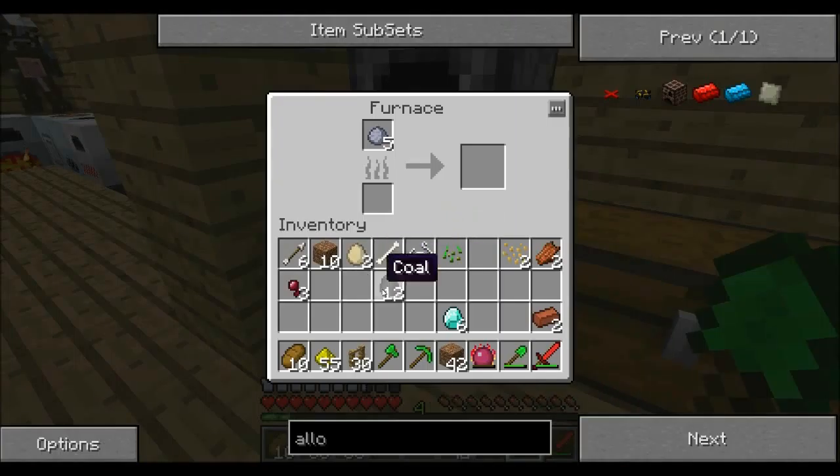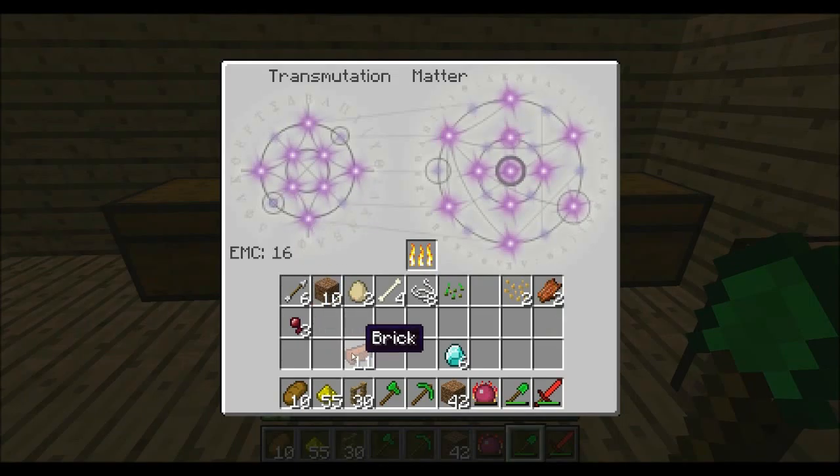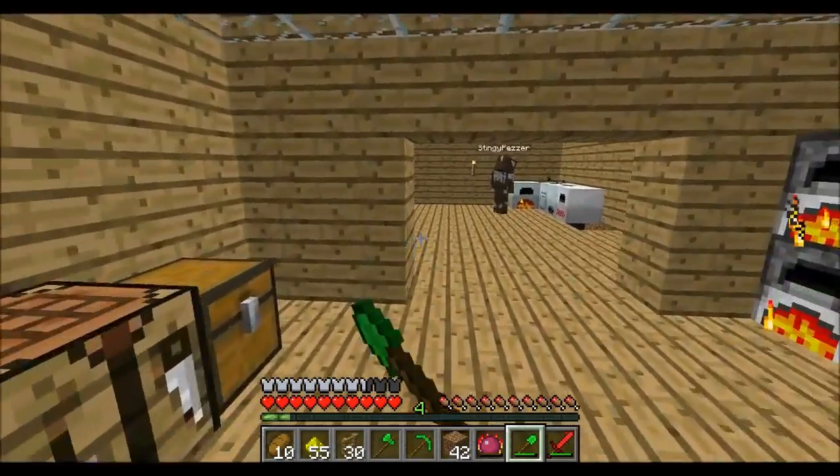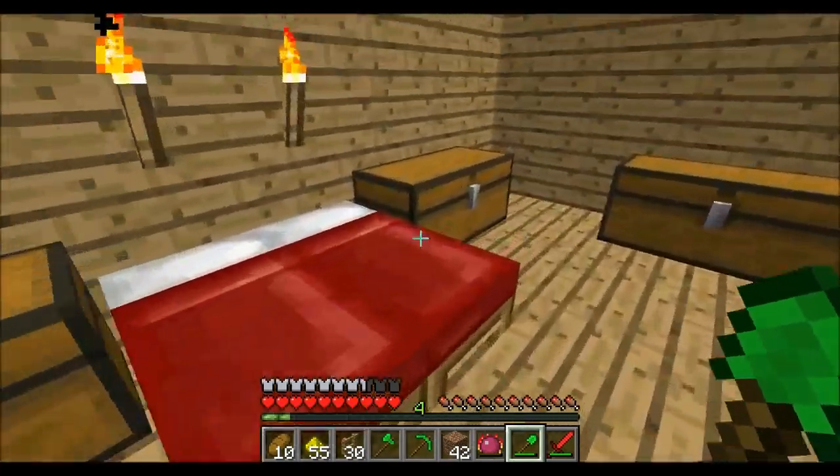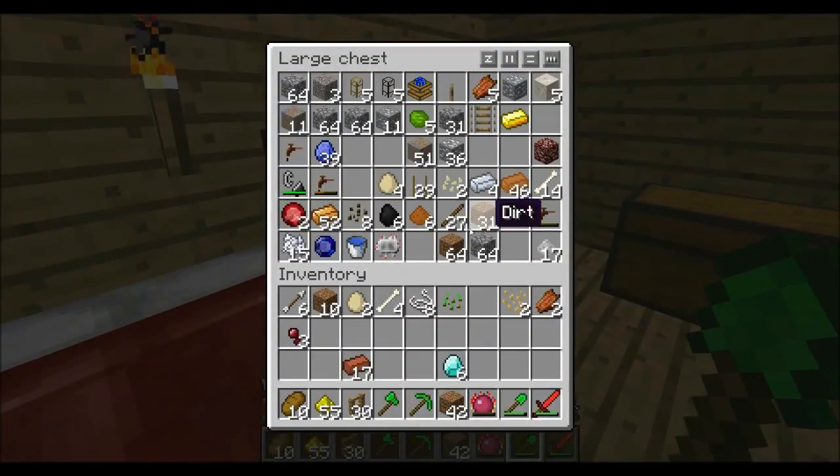Bricks, yay! Where's our bricks, how much have we done? I'm going to do a piping system from the macerator into the electric furnace. Don't do that now - go get some nickelite. Why don't you just transmute it? Because we've lost everything in the transmutation table.